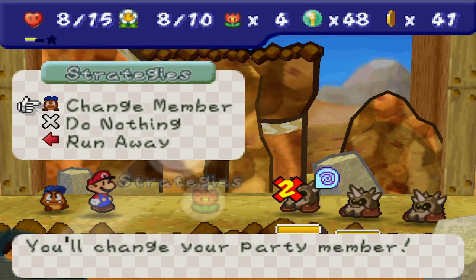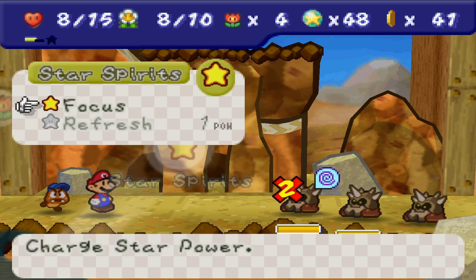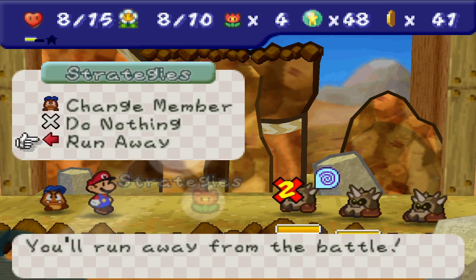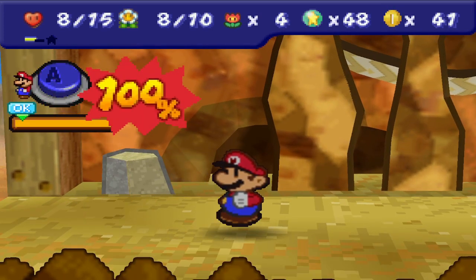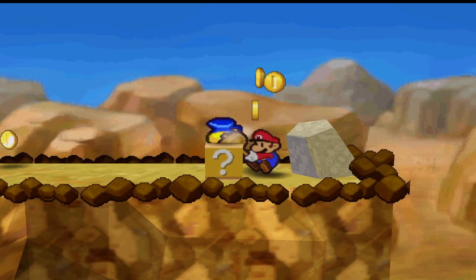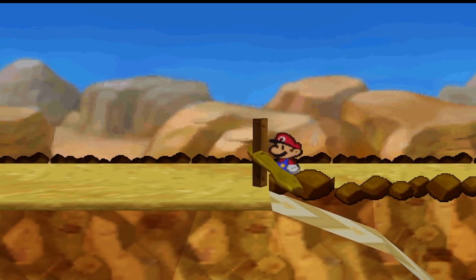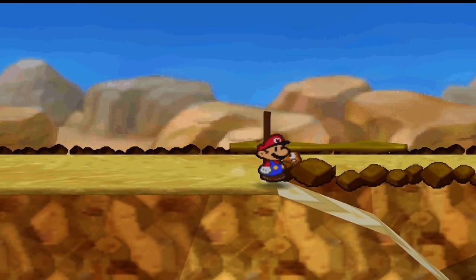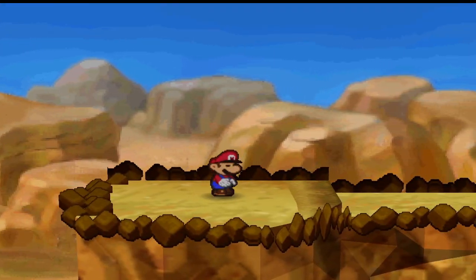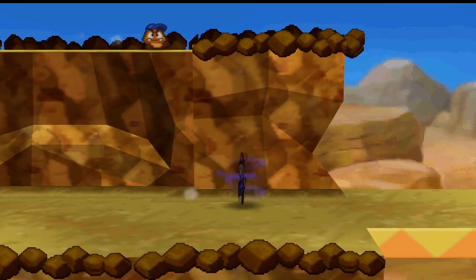We're going to die if I don't run. I just have to run. Oh, I don't want to run — then I'll lose money. I can't put them all to sleep, there's nothing I can do. We just have to run, sadly, and just eat the cost. Oh — we didn't lose money, we're good. We got the item. There we go — and we got the letter. Awesome.